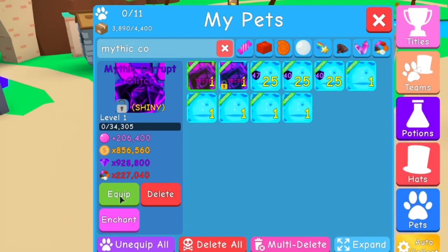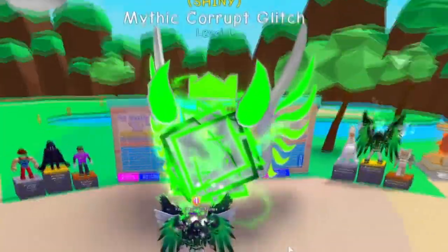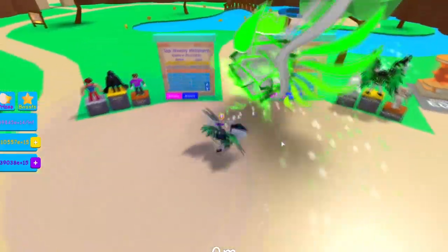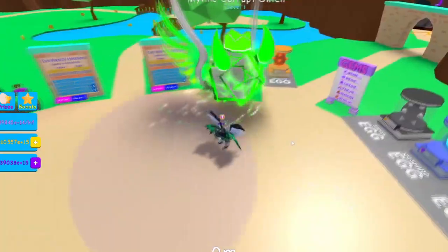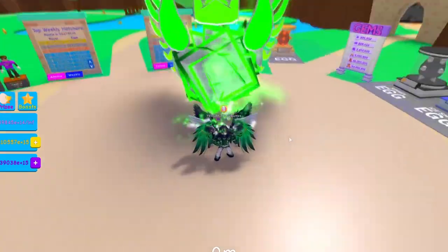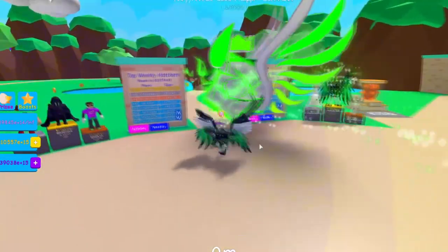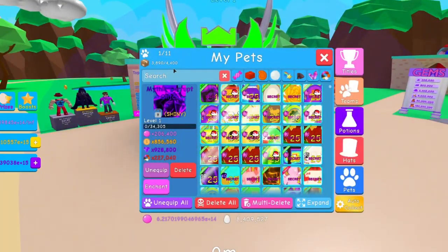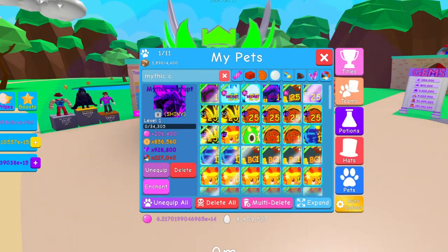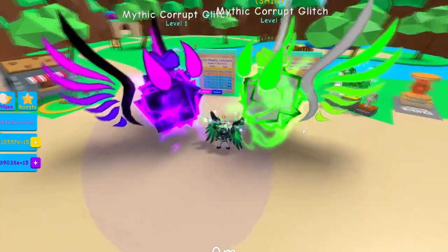Three, two, one — let's go! Holy smokes. You know whenever you make a shiny secret it loses value, but this one was well worth it. Look at that — holy smokes, does that look good! Tell me what you guys think — do you like this? I like that green. Let's find the other one, equip them both, and tell me which one you guys like better — the purple or the green.